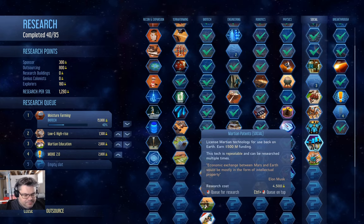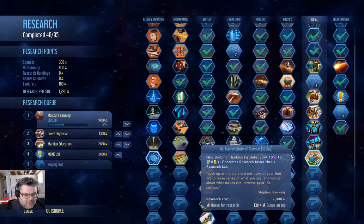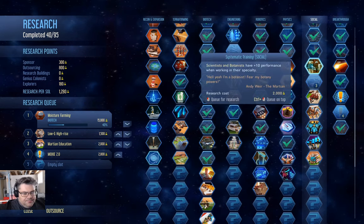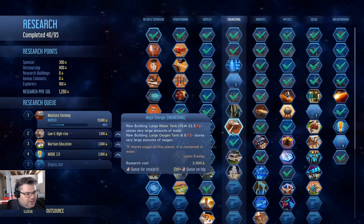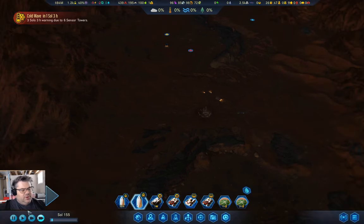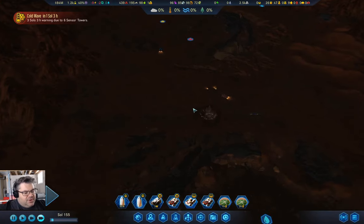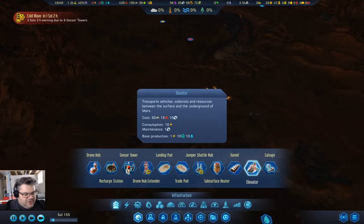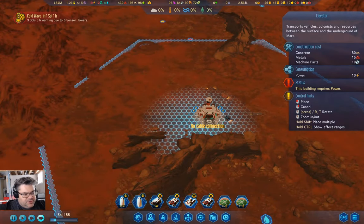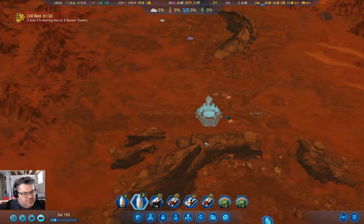We've got a research slot — I'm going to queue up the cipher research as well. Now what I'm going to do is go in here and look at the elevator. What does the elevator need? 80 concrete. We have the stuff to build it, so we're going to build that there. The shuttles will be able to bring in everything we need here.